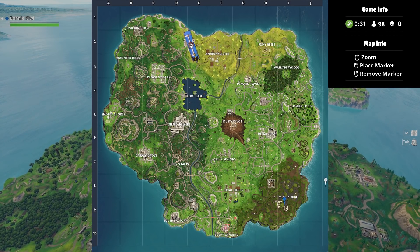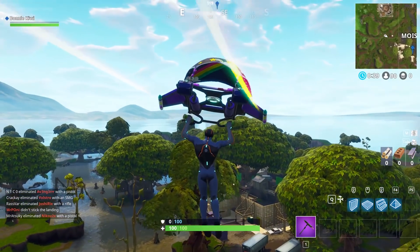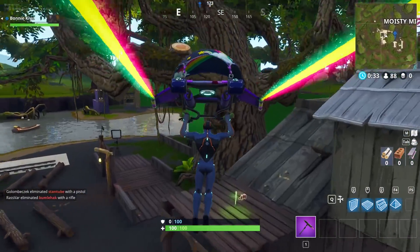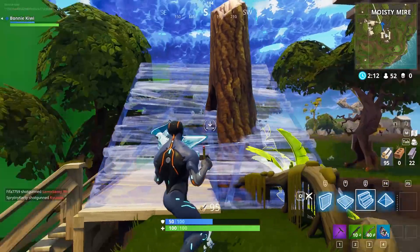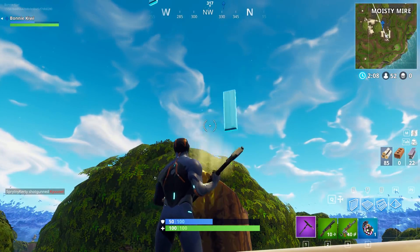This one is located at Moisty Mire, which has had a big makeover — it's been turned into a sort of film set and looks very different. One of the cool features is that they have a helicopter with a green screen around it, which is insane. The next letter is just next to the helicopter above this little tree branch. You can build up to it and get your next letter.